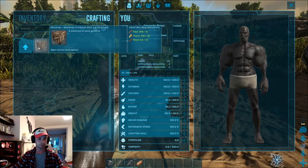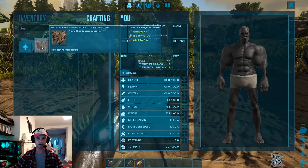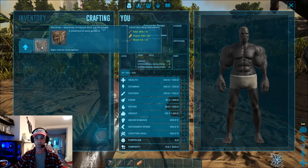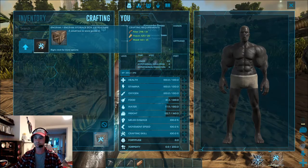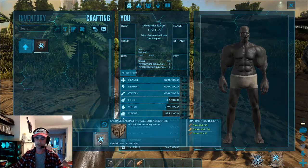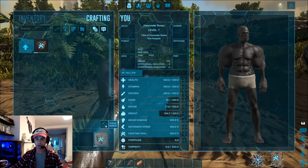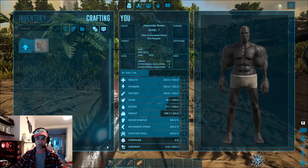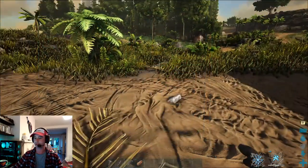I'm going to click A on that. A makes me craft as many of that item as I physically can — it will use up all my materials to craft as many as possible. I can craft 6 at the moment. If you accidentally do this and want to stop, you can, although it won't stop the one that's already started, so you'll always lose at least one set of materials. I do actually want to craft all of these so I'll let that continue.